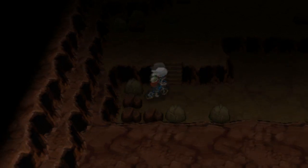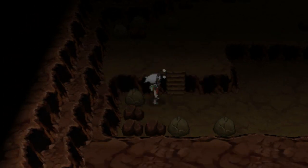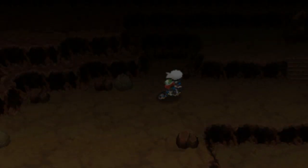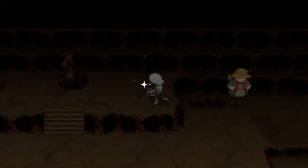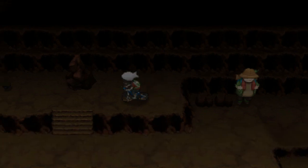To get the Steelixite, make sure you have the Mach Bike. Go back to the cave, and you'll see a slopey area you weren't able to go up the first time because you didn't have the Mach Bike. Go up there, you'll see a little ladder — climb down the ladder and you'll be in a small area. You could use Flash to light it up, but you really don't need it because it's pretty easy to see, especially if your DS is on bright. Navigate all the way down and you'll get to the spot that has the Steelixite.